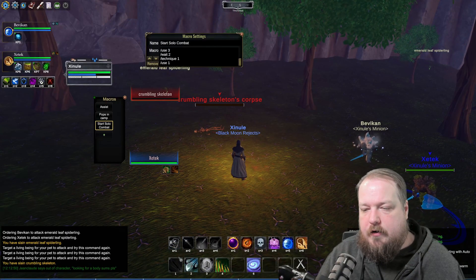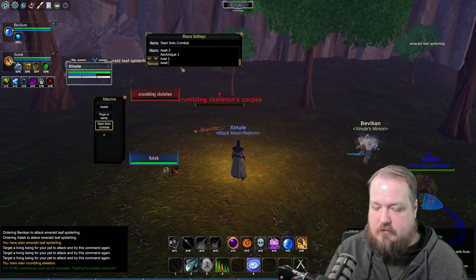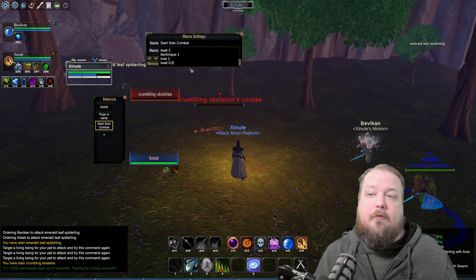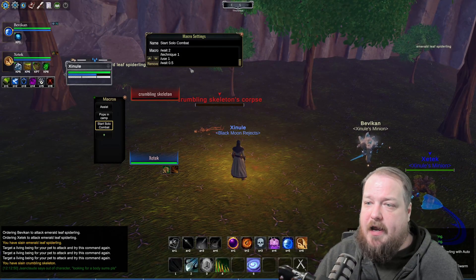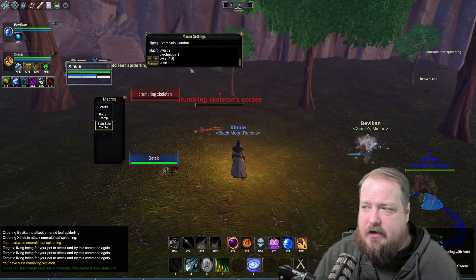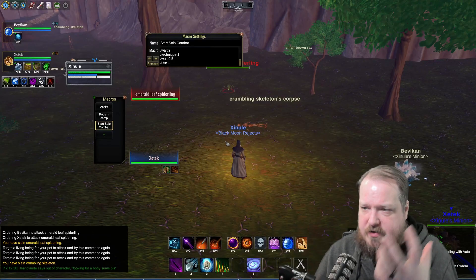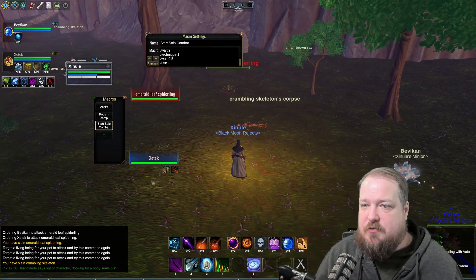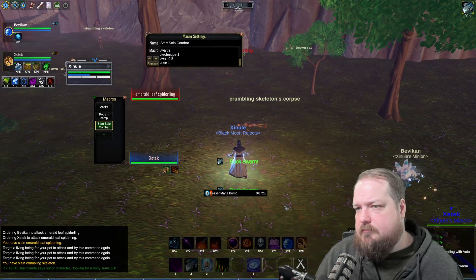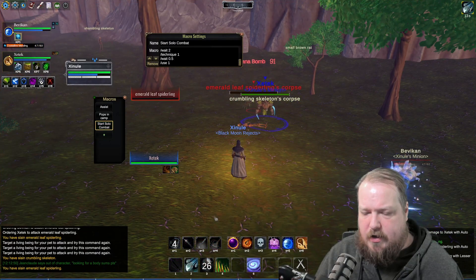/technique 1 will use my Panic Creation. It's instant cast but we have to account for the global cooldown, which is half a second, so /wait 0.5. I noticed I accidentally scrolled past something — the /wait 1.5 was in the wrong place. It can be hard when you've got a long macro to keep track of ordering. Let's test it and make sure it works.